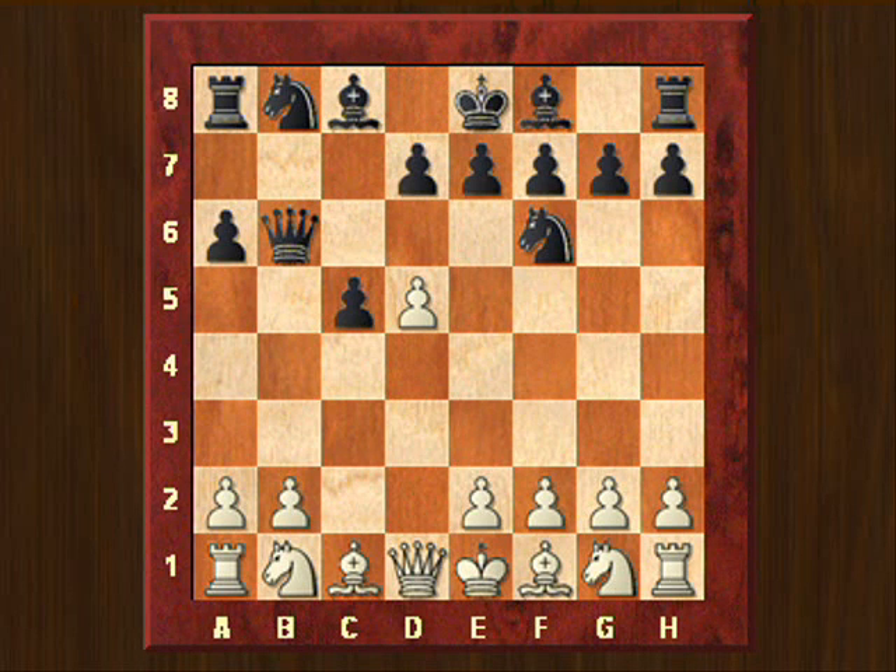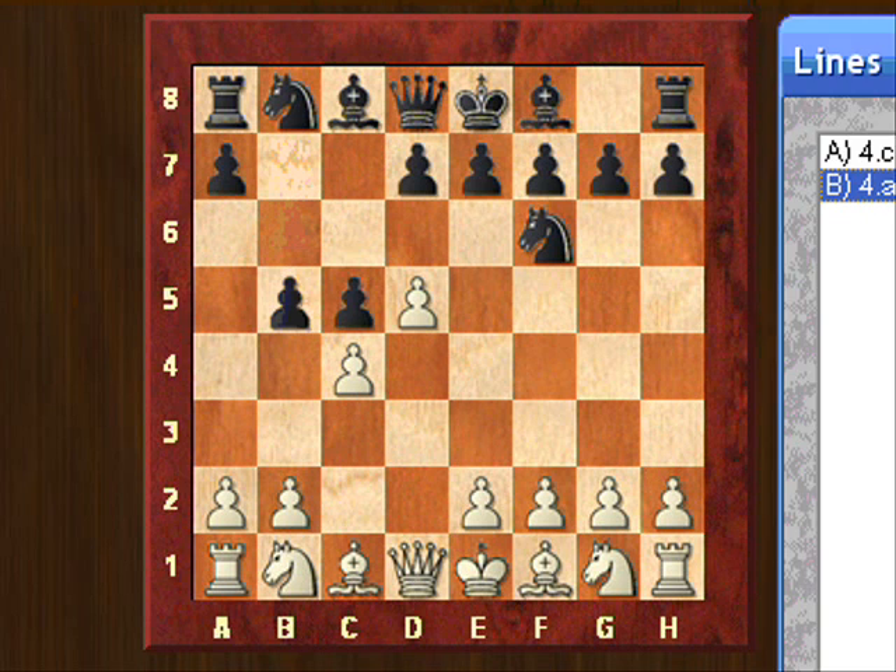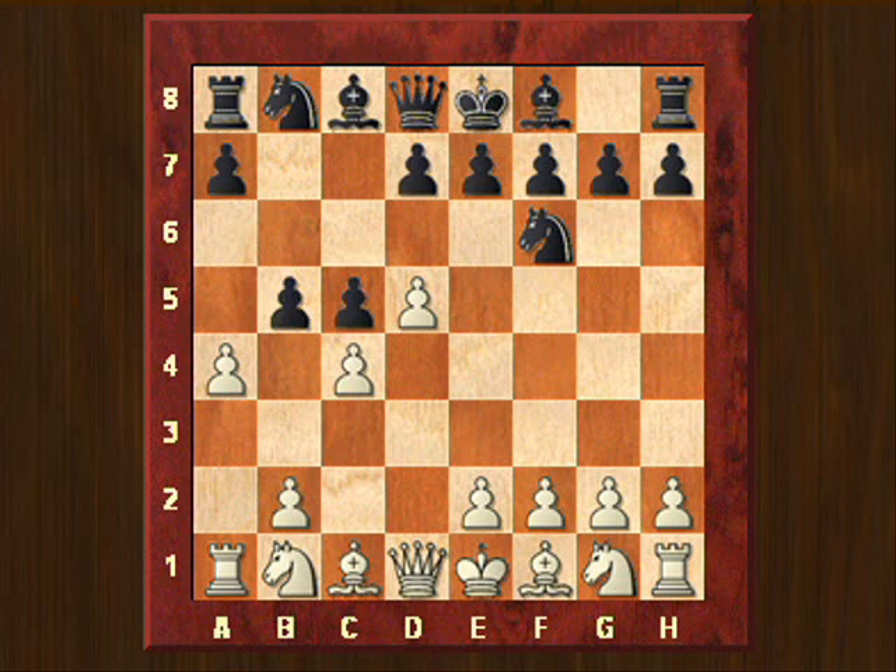The plan for white here can be to play, for example, Nc3 and then e4. And then often the other knight goes to f3 and then is put via d2 to c4. But this is not what happened in this game, because the gambit pawn was not accepted. So we see here the move a4.